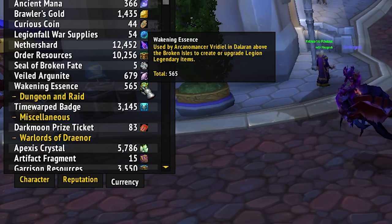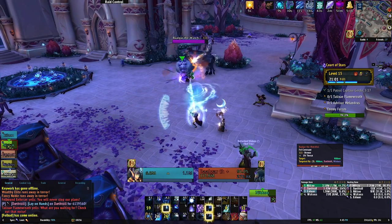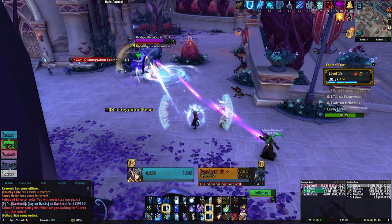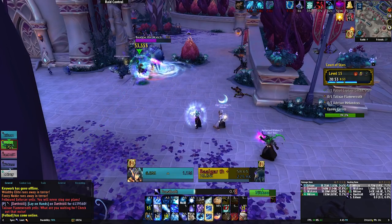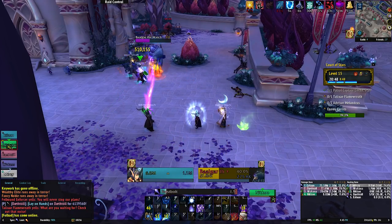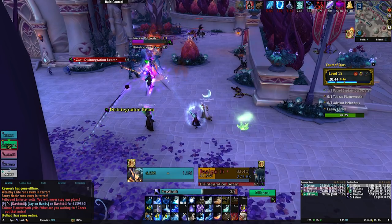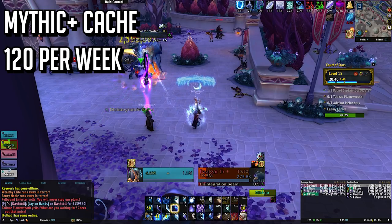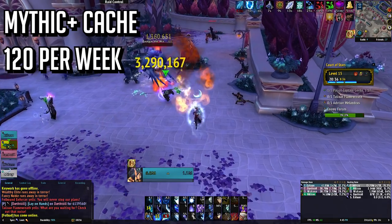The most valuable source of essence comes from your mythic plus weekly chest. If you complete a mythic plus dungeon at any key level, you'll be awarded with 120 essence in your weekly chest. That means if you run just one plus two key, you receive the same rewards as people running those crazy plus 20 keys when it comes to essence. Spending 20 minutes on one of your days can net you 120 essence by the end of the week, which is the most essence you will get all at once, so be sure to get at least something done on a character you're wanting to farm legendaries on.